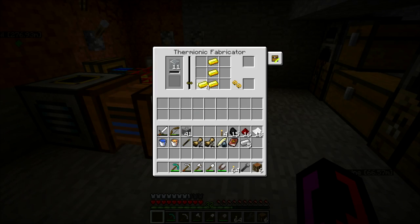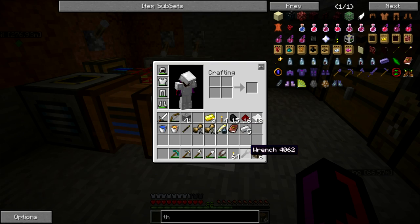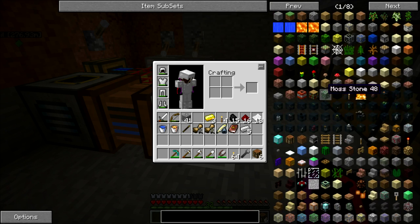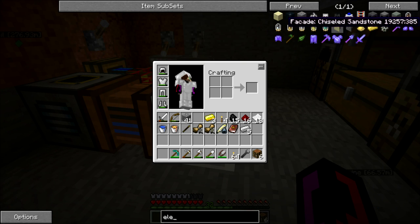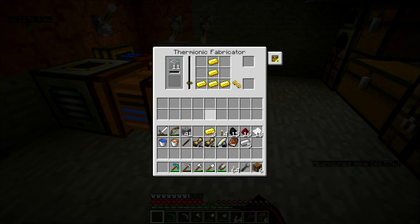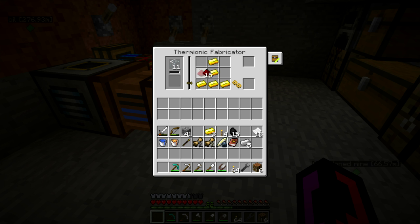We're going to go like so. Okay, that should have been the right recipe. Let's see — gold and electron tubes, gold and redstone. That should be right. Why is that not registering that it's correct?